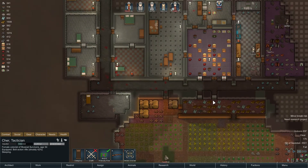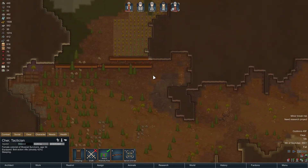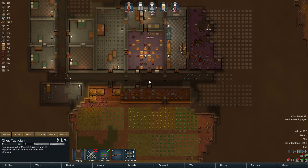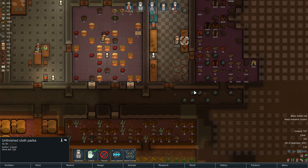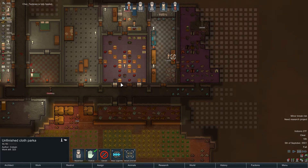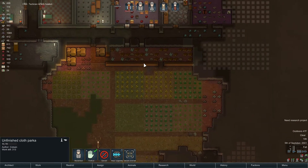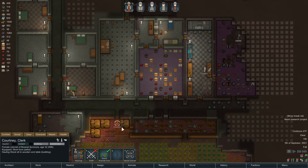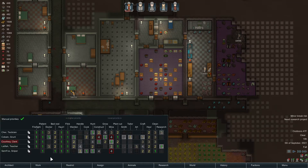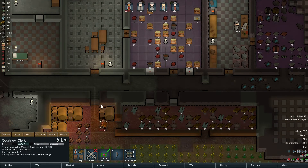Alright, well we have cleaning happening again — so that's good, all the blood will get cleaned up everywhere. We still have traps that need to be rearmed. Cher won't get out of bed. Cobain is making a parka, which is good because winter's gonna be upon us. Hey — Cher's fully healed.